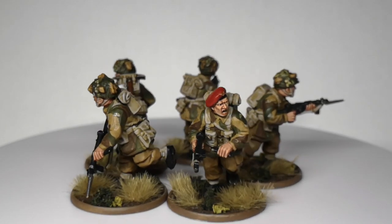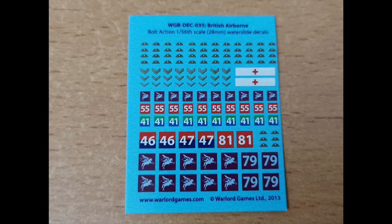Six of those sprues — that is 36 dude bros. We've got a decal sheet. You've got the wings — jump wings — and the Pegasus divisional symbol. There are about 45 bases in the box. And there's a little bit of paper telling you what everything is — not the best reference, but useful if you don't know what something is so you can then Google it.